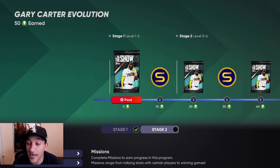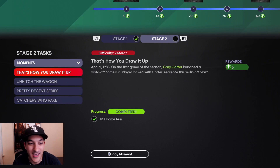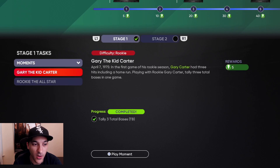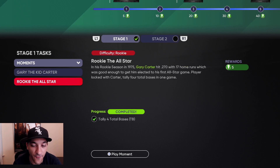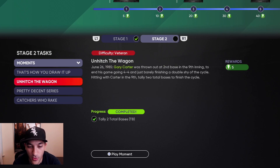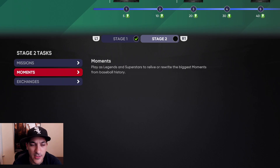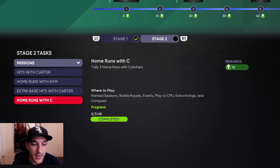As far as the actual player program goes for Gary Carter — whether you're doing Gary Carter or Ozzy Smith, the moments absolutely suck. Stage one you had to get three total bases with the silver card, then tally four total bases. Stage two you had to hit a home run, tally two total bases, tally five extra base hits in three games — that one was kind of difficult — and then hit a home run.